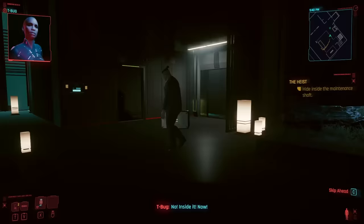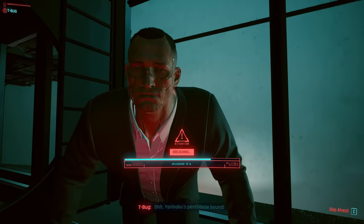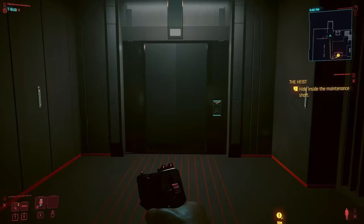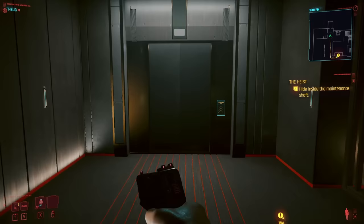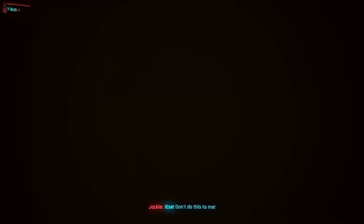Number two: What Happens When You Don't Hide? After Jackie and V steal the biochip, they get trapped in the penthouse suite when Yorinobu and Saburo unexpectedly arrive. During this sequence, you need to hide inside a pillar with Jackie and wait for an opportunity to escape. But if you don't hide in time, you'll get a unique encounter with Atom Smasher.